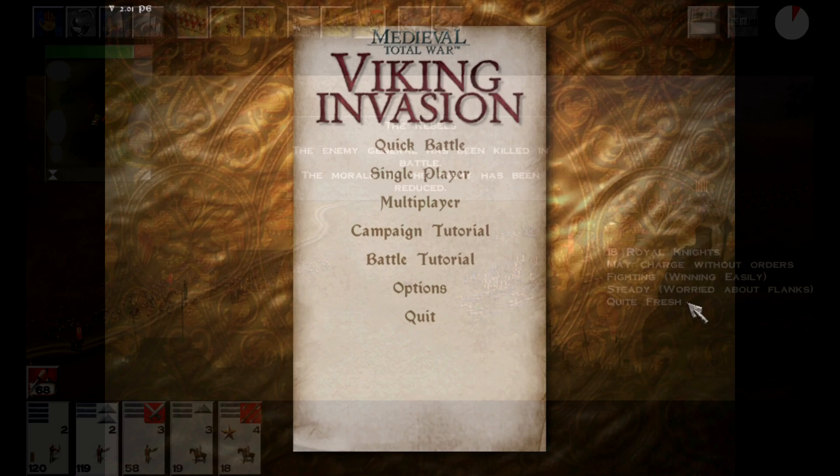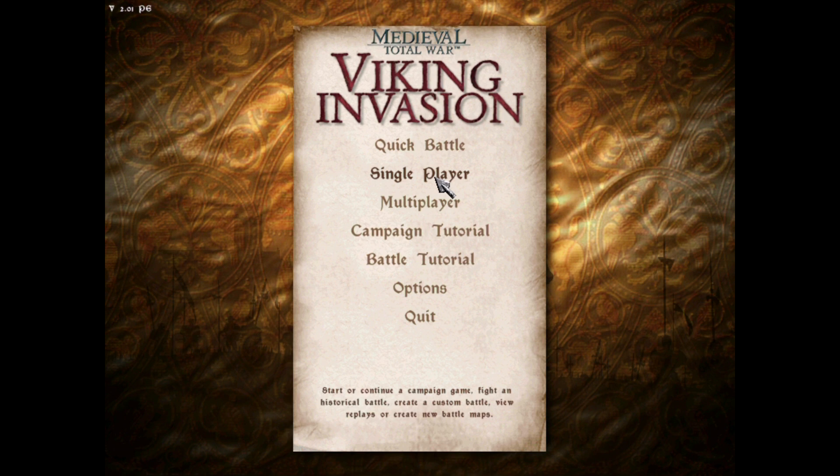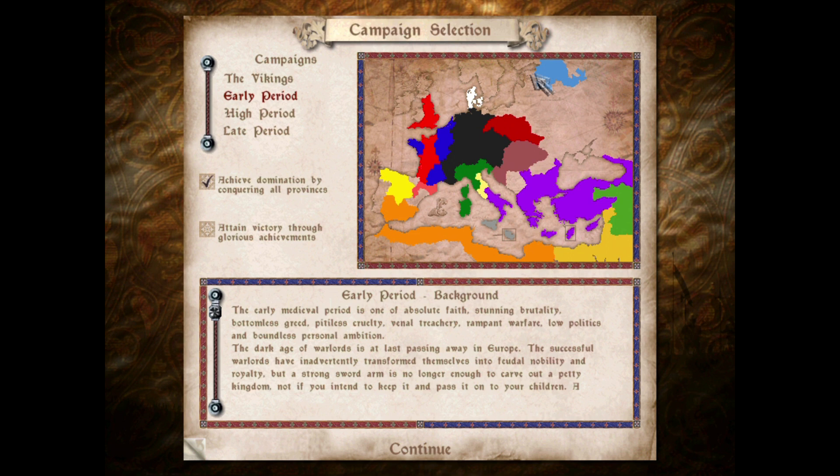The Presentation of Medieval Total War is, in my opinion, the most atmospheric and table-setting in the franchise, and I really think they absolutely nailed it in terms of going for that dark medieval hopeless atmosphere. You start up the game and you're greeted with the epic main menu theme, Cathedral of Doom, which I find to be the best main menu theme in the whole Total War franchise, and it totally lives up to its haunting name.